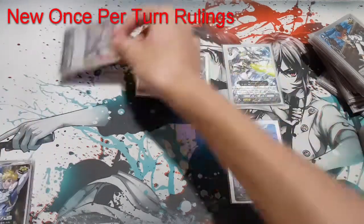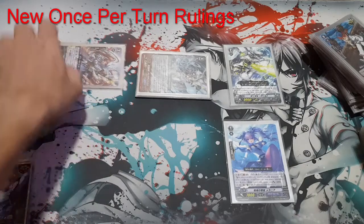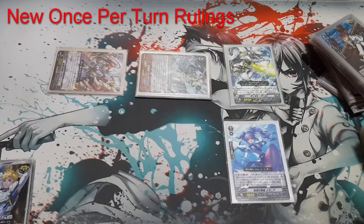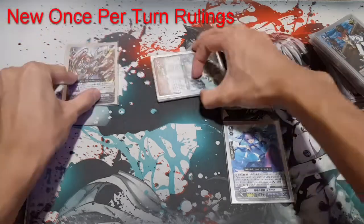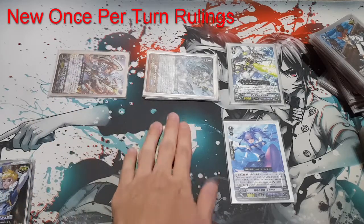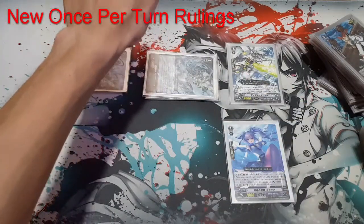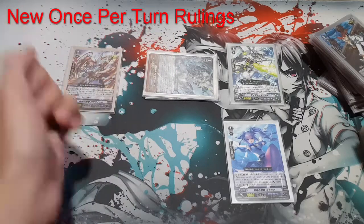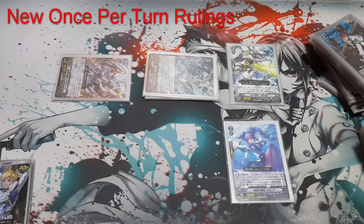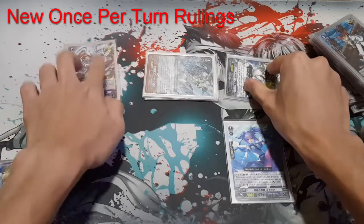In the old rulings, if you missed the timing on Adelaide's once-per-turn skill — meaning you didn't choose to stand her when the trigger occurred — you could not use that skill again during the same turn. But with the new rulings, when Alexander stands her, she attacks again at 16k (11 plus 5), and then I can proc her once-per-turn skill now. At the end of that battle she attacks the vanguard, I can stand her again — forcing another 10k guard. This is very impactful for decks like Thava or others that rely on rear guards attacking.